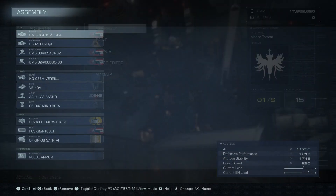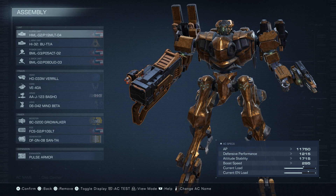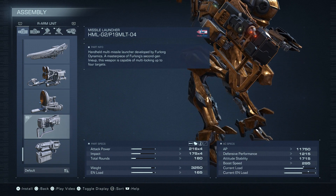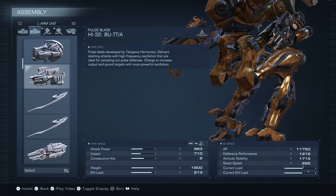A missile build with a blade, and this is what I came up with. I don't really know exactly what my opponent was using — it's been forever ago since I've seen it. But it's actually extremely strong and pretty easy to use. So the right arm is the MLT-04, the four-launch missile in your hand. In the left arm, we got the pulse blade — the butta, because it's smooth as butt.